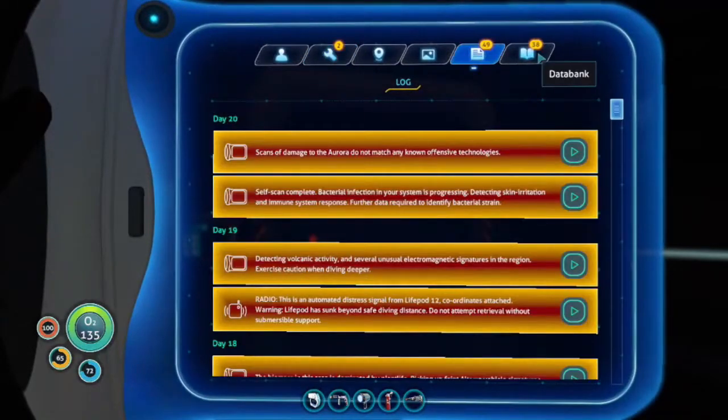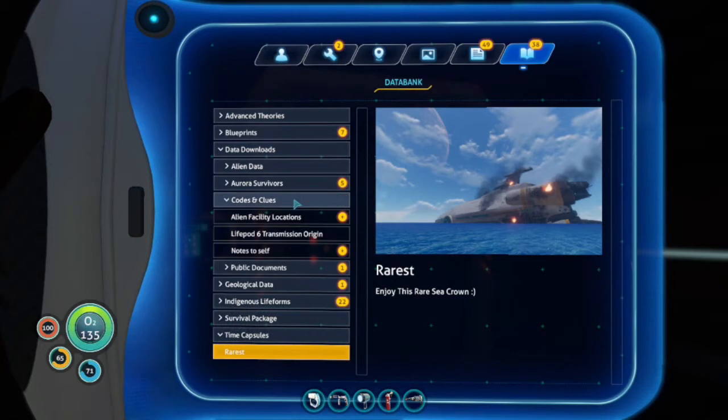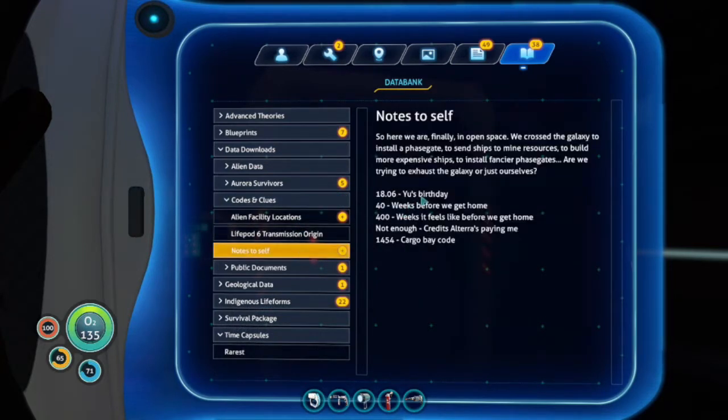Let me check myself here. Data bound nodes. Codes and clues. Notes to sell. So here we are finally in open space. We crossed the galaxy to install phase gates to send ships to mine resources, build more extensive ships to install fancier phase gates. Are we trying to exhaust the galaxy or just ourselves?